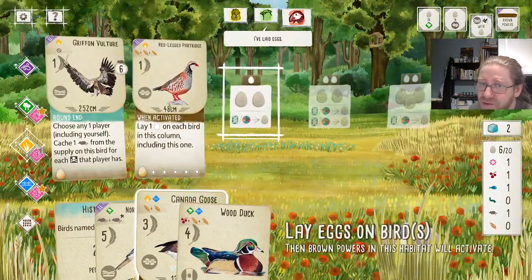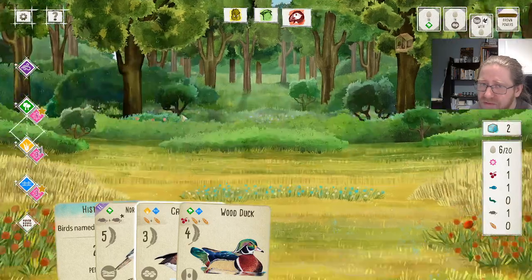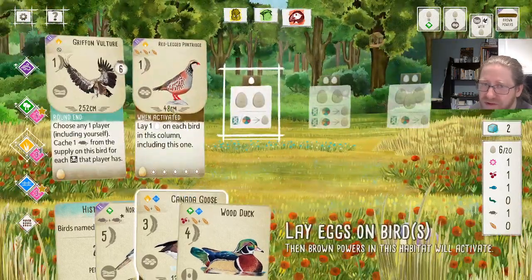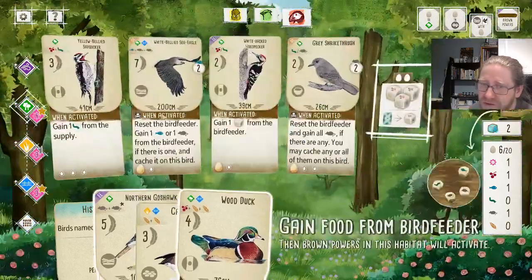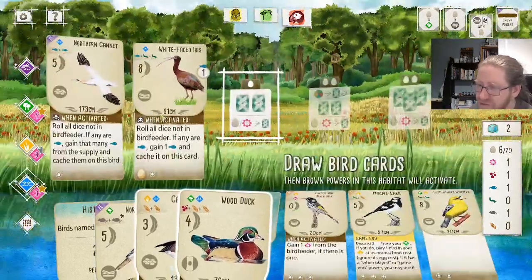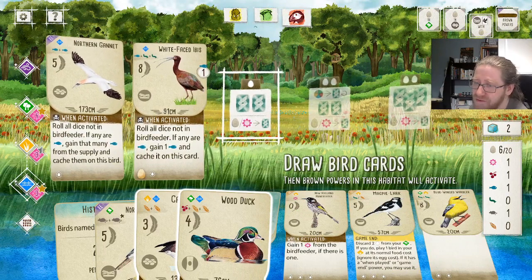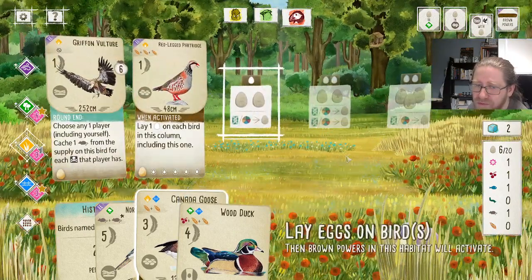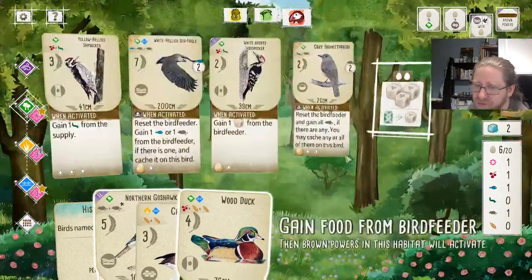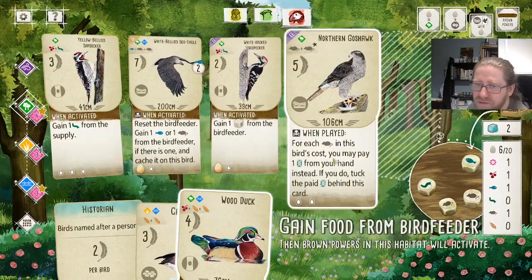This card is really good to have early in the game, but also great in the late game — it's like three points for each activation, though you have to have a space on the birds you wish to put it on. Blue-Winged Warbler: really good card — two food for eight points. We could try to pick that up, but let's first play the Northern Goshawk so we are guaranteed to get that down.